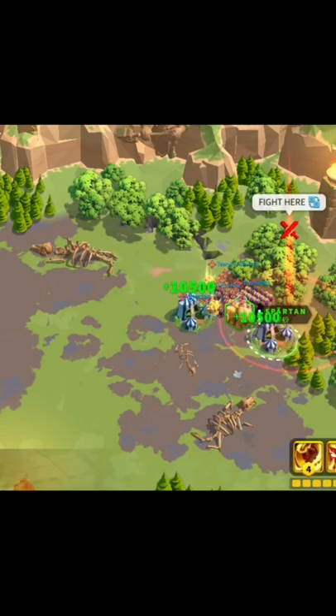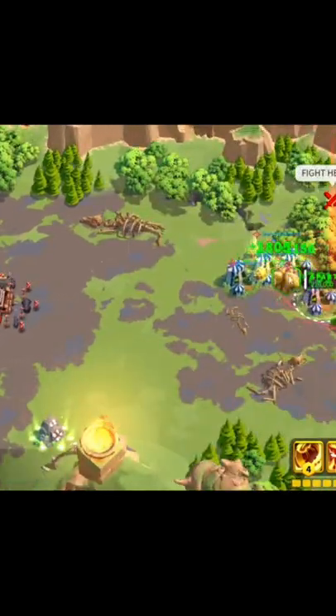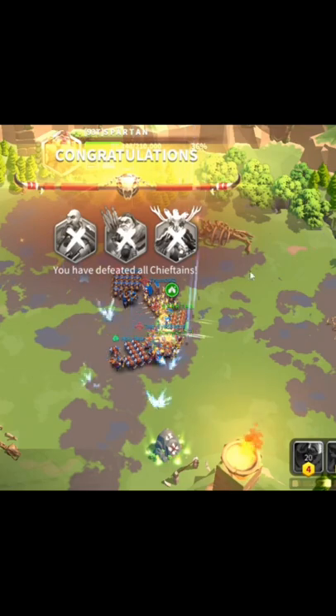If you fight in the middle, after killing all the small barbarians you won't have much HP and might struggle against the boss. By fighting on the right side, once the small barbarians are finished and the boss spawns, she won't attack you because you're far away. Kill the small barbarians, heal back to full HP, then go kill the boss with ease.